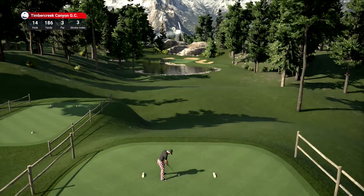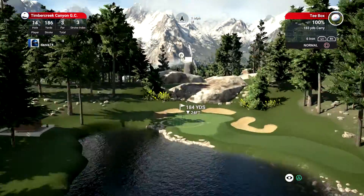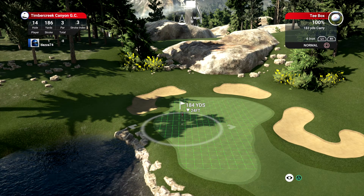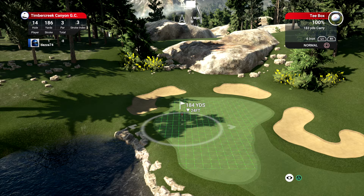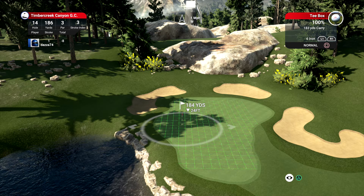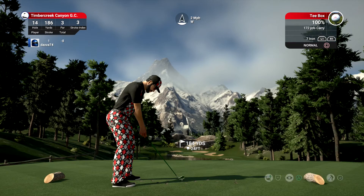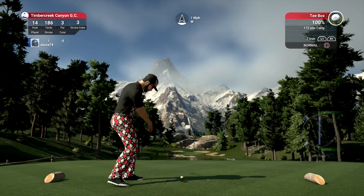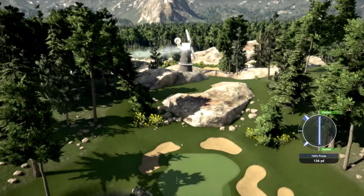The next hole we have before us is a par 3. Let's see what happens. Going with the 7 iron on this one. Well, this is definitely heading towards the green.